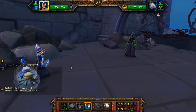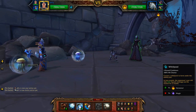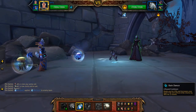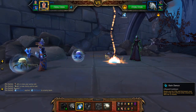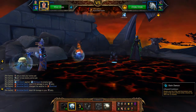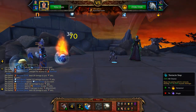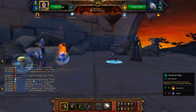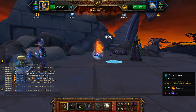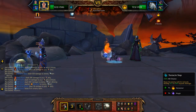Bring in a jellyfish and start with Whirlpool, then use Rain Dance, and Tentacle Slap to fill in the gaps. Tentacle Slap again.